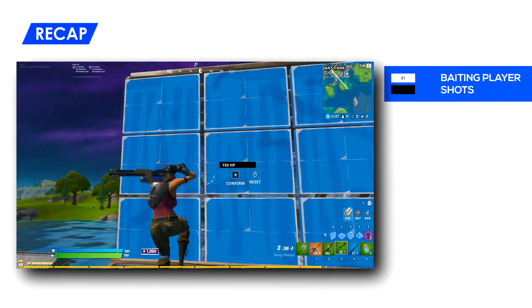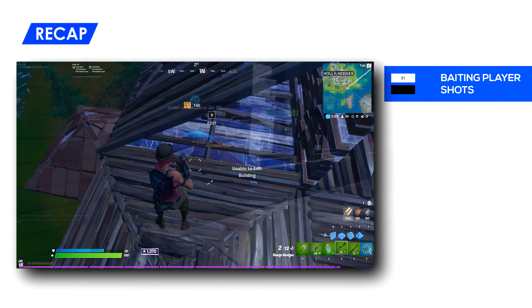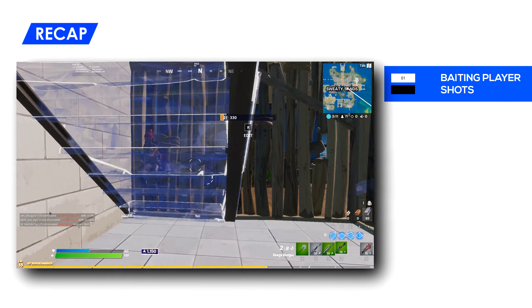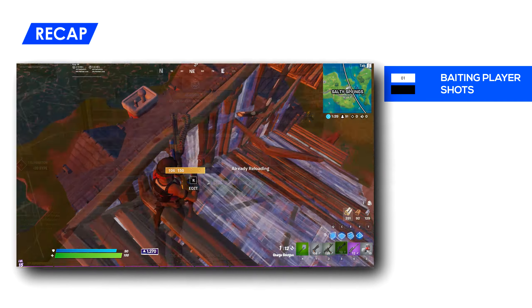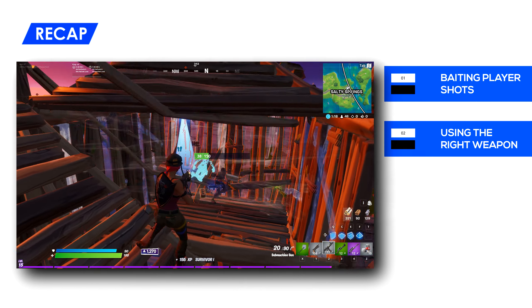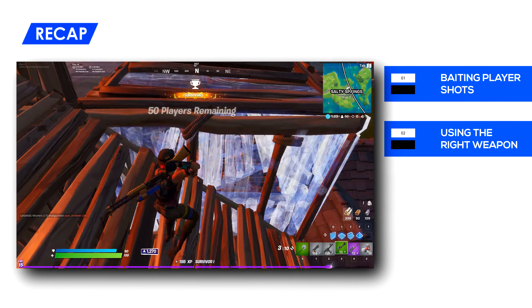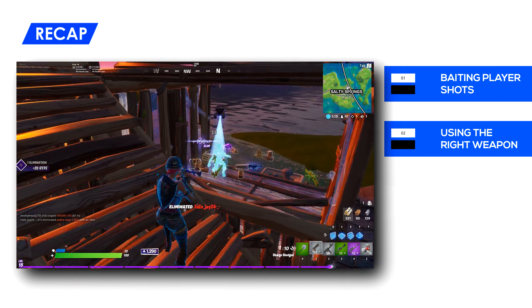Let's quickly recap everything we've talked about. First, we talked about figuring out ways to bait players into taking a shot — whether from breaking your materials, reopening your edit right after they take a shot, or taking advantage of players that continuously spam your materials by pre-charging your shotgun and rebuilding cover repeatedly. Next, make sure you know when it's the right time to use the charged shotgun and when it's the right time to use the SMG. Remember, the delay of pulling out the charged shotgun might cost you your life — if you're spraying with your SMG with no cover in front of you, finishing that SMG spray first is your best bet. Avoid using the AR as your secondary if you're only carrying one spray weapon — you want that SMG for the overall better accuracy.